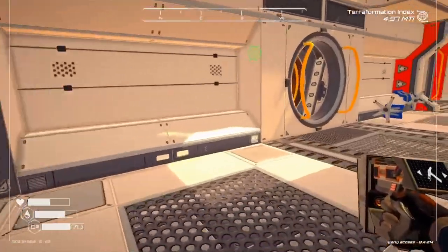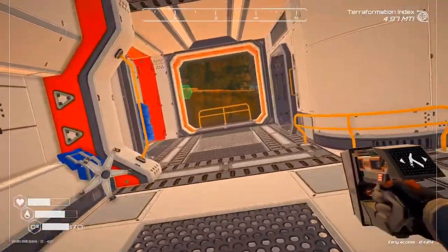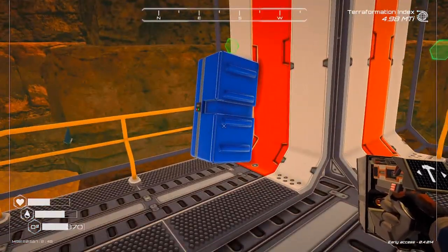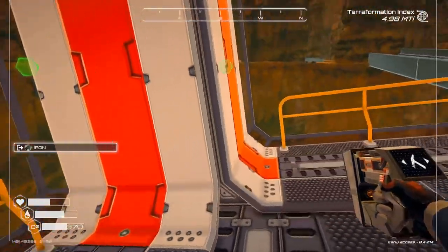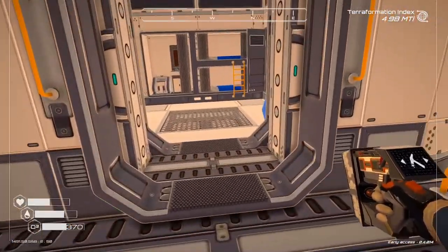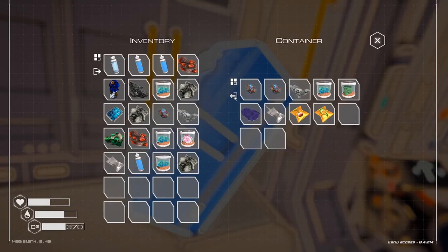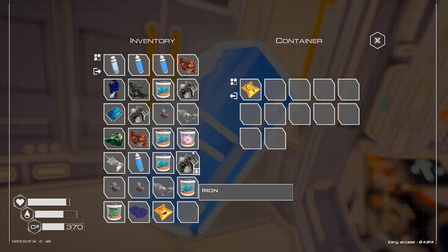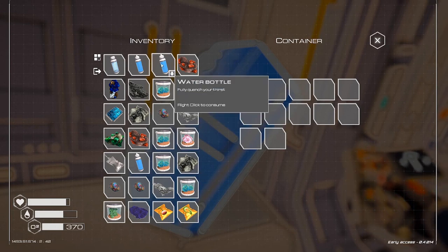Alright, back this way. I have my deconstruct on. Let's deconstruct that and see if there are any hidden compartments in here. Is there anything I can get rid of? Just go ahead and eat that. Take that, drink that.